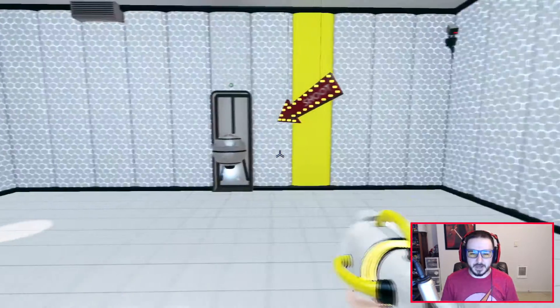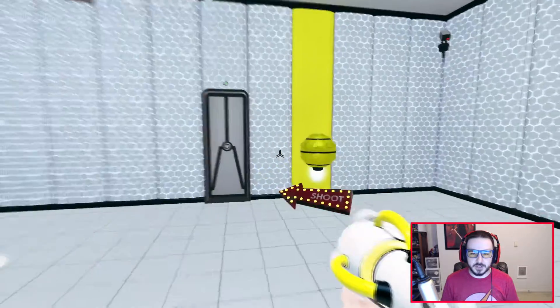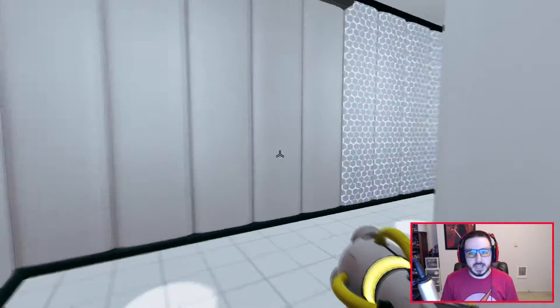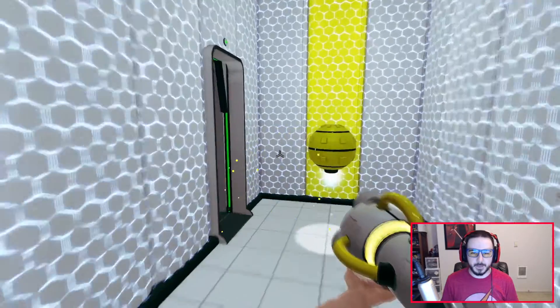Here's our Chroma Gun. You shoot colors, and whatever color that orb is, it's going to be attracted to whatever matching color is on the wall — that's essentially how you solve all the puzzles. See, there's yellow on the wall here — boom, attracted!